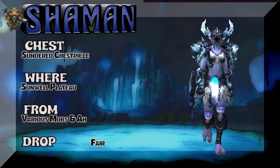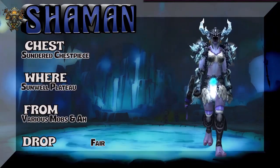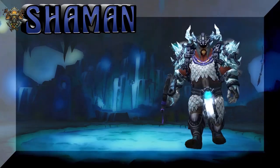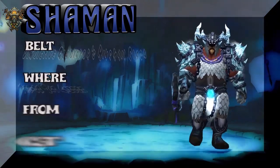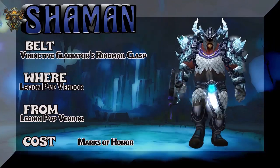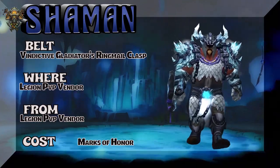Sundered chest piece — there are lookalikes to this. You can farm it at Sunwell, or you can just pick it up on the Auction House. Kind of a fair drop rate; Sunwell's always fun to do. Got a Kul Tiran, which is proof that Domino's — yes — does deliver.